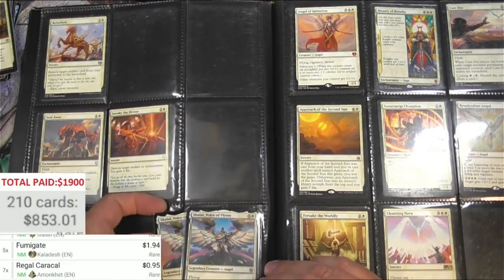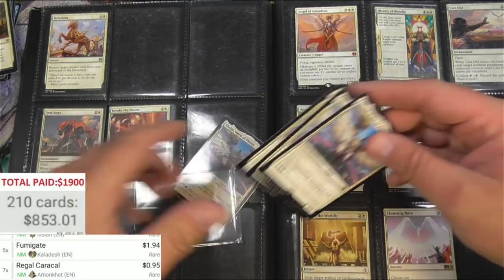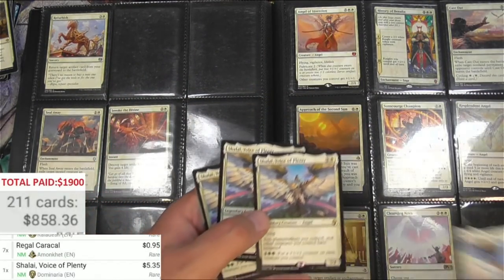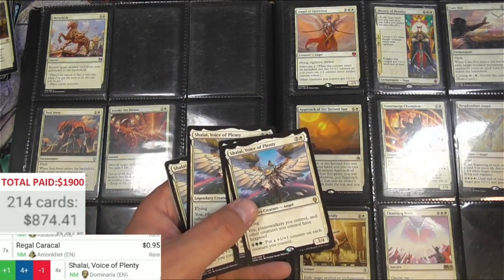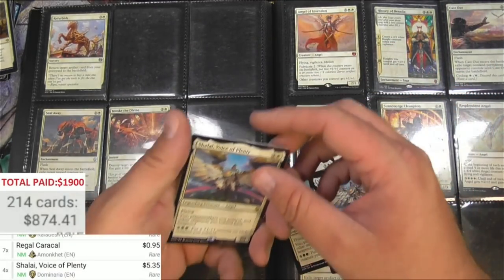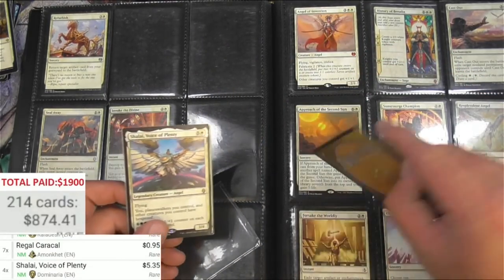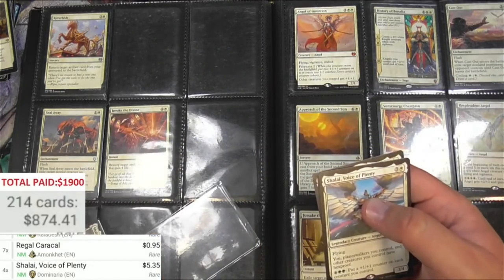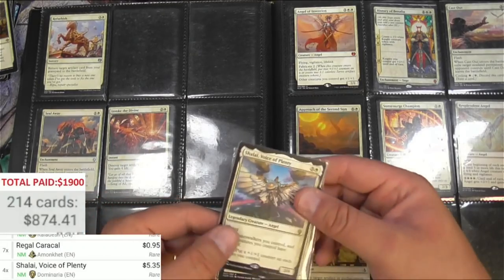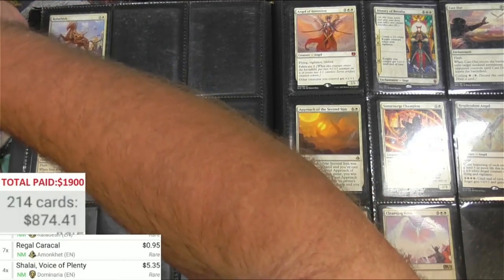How many Shalais are we going to get? One, two, three, and four — $5.35. The fact that there were four of them here, three were like this and one in a perfect fit, almost tells me this is a Commander player that wanted playsets ready to build decks. This one maybe he had a plan for it but it didn't get put in yet.